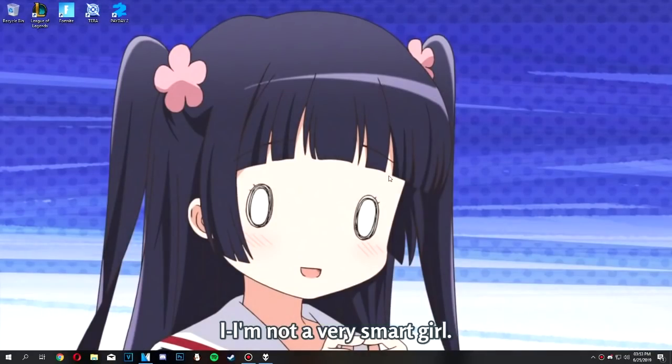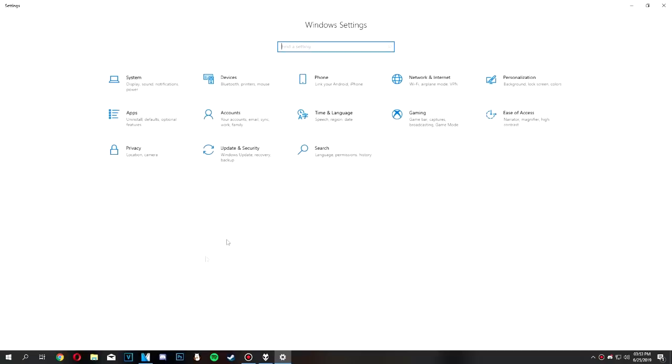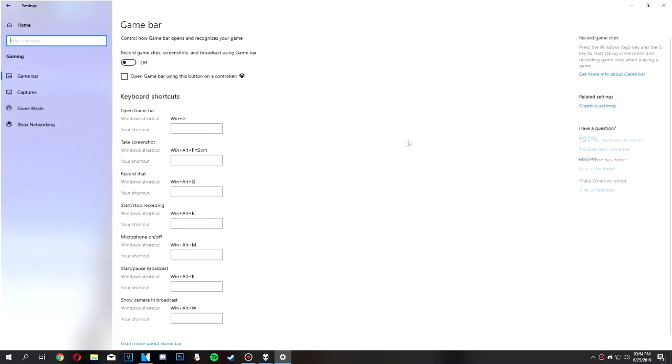Next up, we want to disable Game Bar. Game Bar is an Xbox program that works in the background and comes with newer versions of Windows 10. Basically, it records highlights of your games in the background, and that is very taxing. To disable it, click on your Start icon, then click the settings wheel. Find Gaming and click there — that's the first thing you should see: Game Bar. Make sure it is off. Also make sure Game Mode is off as well.